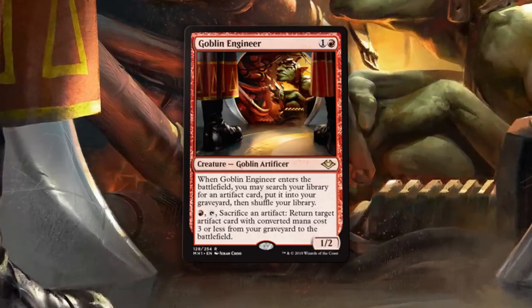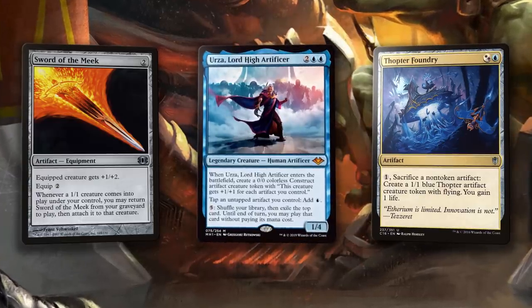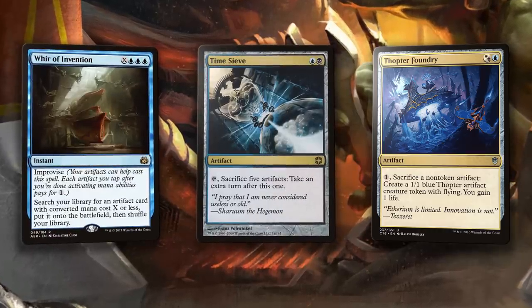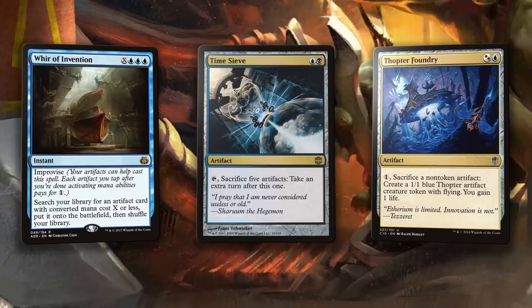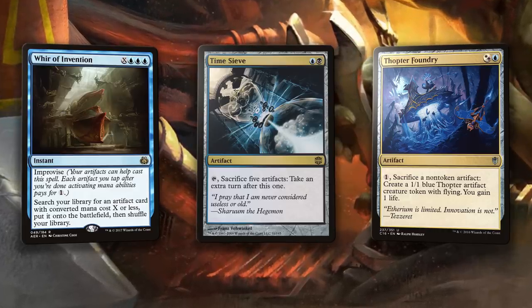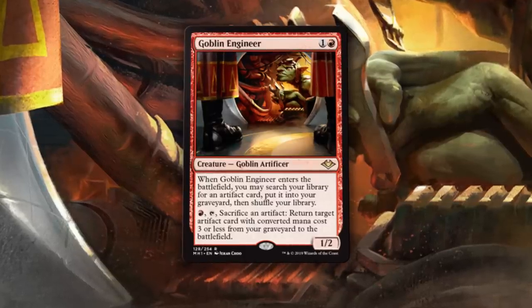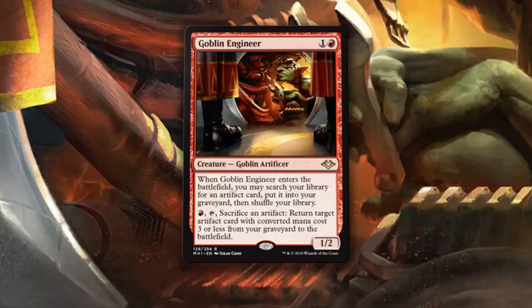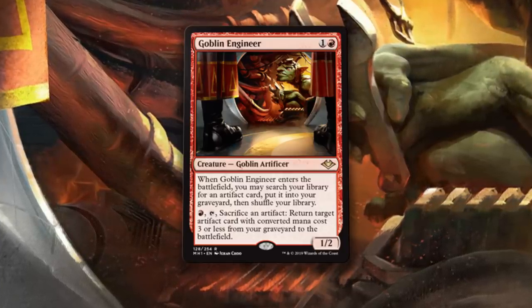It's one thing to think a card is going to be good, and another to actually see it succeed. Sword of the Meek and Thopter Foundry love this card, alongside Urza. Goblin Engineer has found a home in an interesting Whir of Invention, Time Sieve, Thopter Foundry deck. Thanks to its tutor trigger, the Engineer is valuable here, grabbing any of the artifacts you need in the deck. Time Sieve, Thopter Foundry, Sword of the Meek — these all cost 2 mana. Goblin Engineer returns an artifact to the battlefield with converted mana cost 3 or less. It's like this card was designed for a deck like this one. Sacrificing and recurring the Sieve, Foundry, and Sword has never been this easy in Modern — legit never.